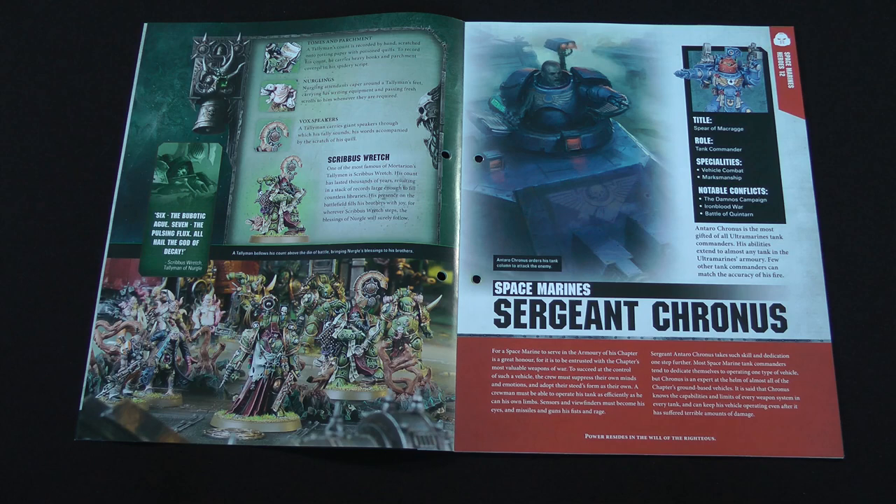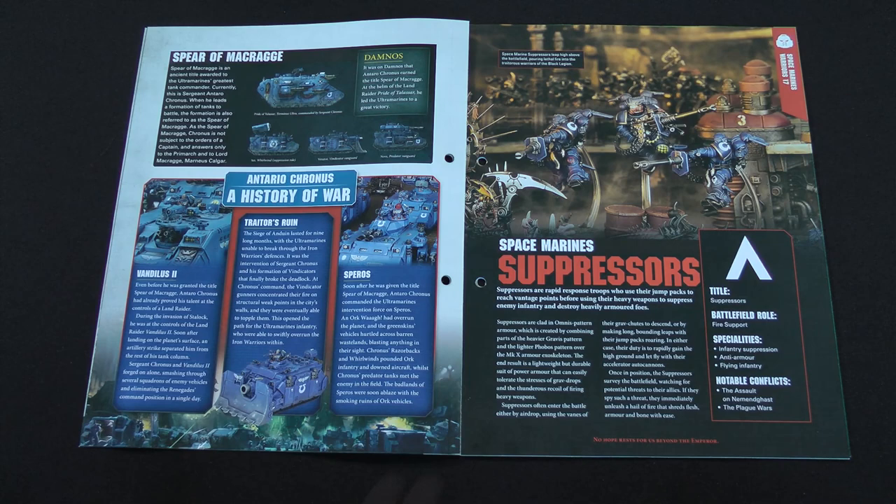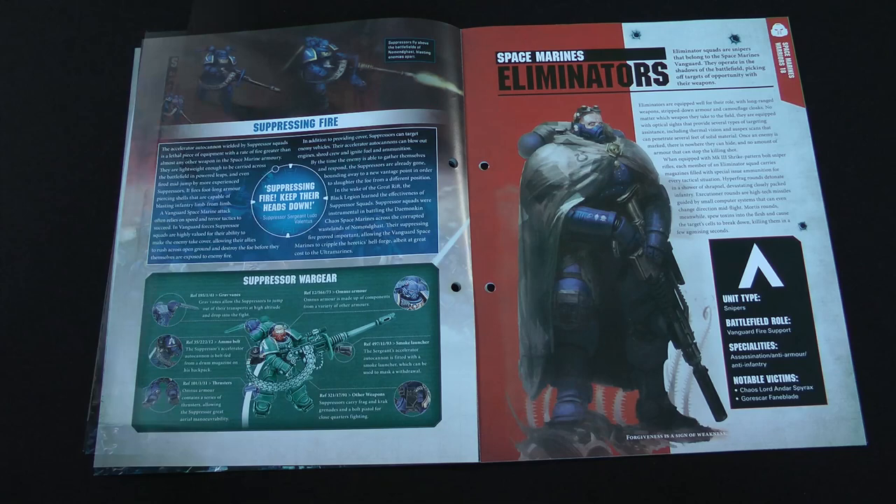Then we're introduced to Sergeant Cronus, who is an Ultramarines tank ace who has fought in many of the recent Ultramarines campaigns, piloting various vehicles to great effect. Then we have some information about Space Marine Suppressors — continuing our look at the Vanguard Space Marines from the previous issue. These ones have jump packs and large autocannons, providing suppressing fire and taking on light vehicles. It also mentions the battle for Niemengast against the Black Legion, which is the story of Shadow Spears.